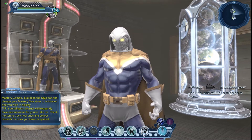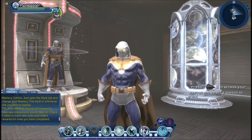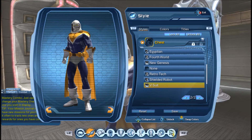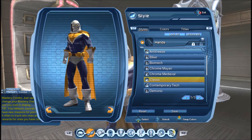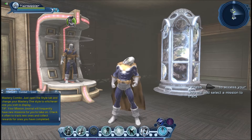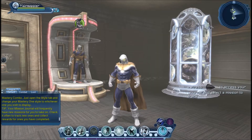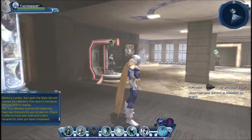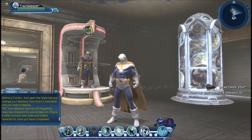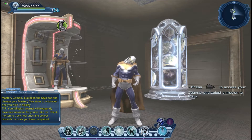For the hood, it's the standard hood that you get at character creation. Essentially everything you see is from character creation. The pants are the new Genesis pants, the chest is the V-Suit, the gloves are the classic gloves, the belt is the simple utility belt, the boots are the clean cuffed. And of course the cape is a classic cape. If you go dark blue, white and orange, you can pretty much create a pretty good representation of the Taskmaster.